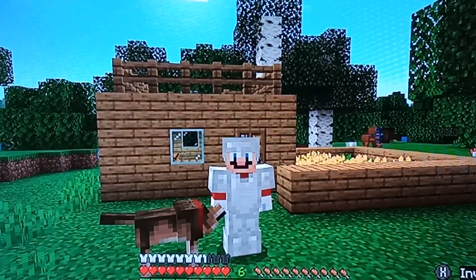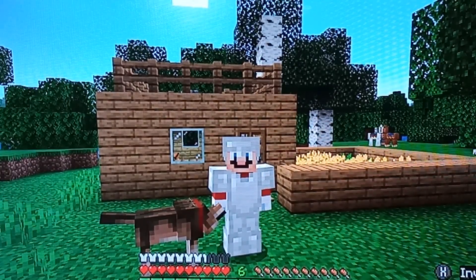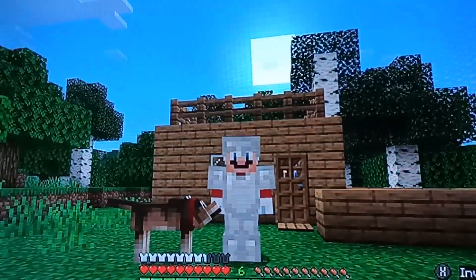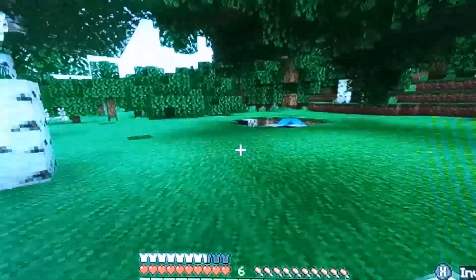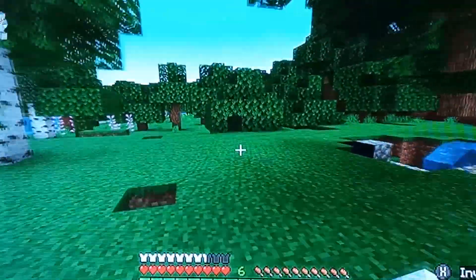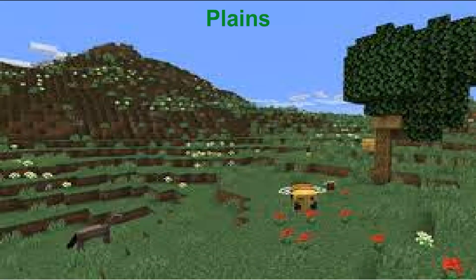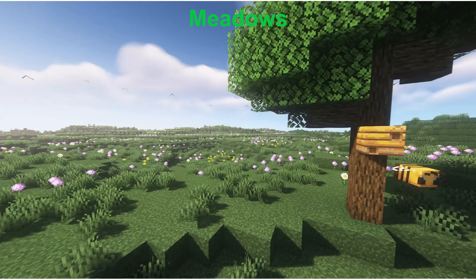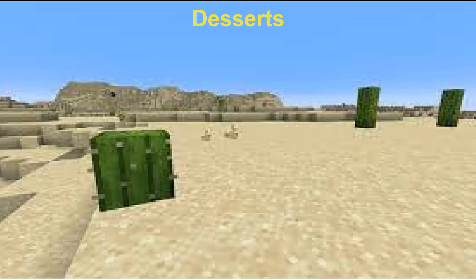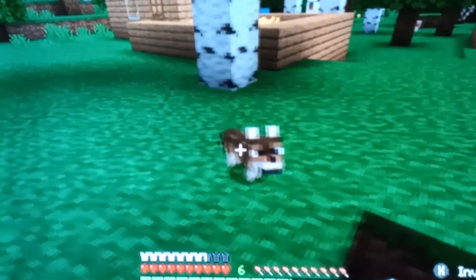Hey guys, today we're gonna learn what is a village. A village is a place where villagers and houses are. Villages can be located in plains, savannahs, taigas, meadows, snowy plains, and in deserts.